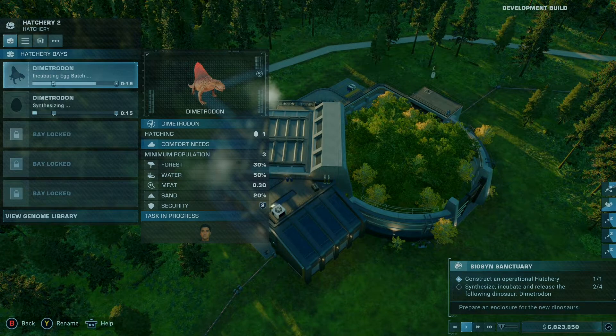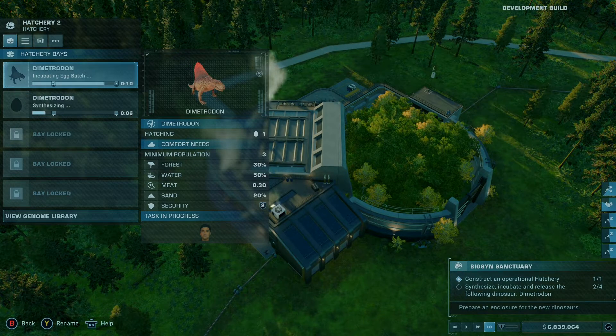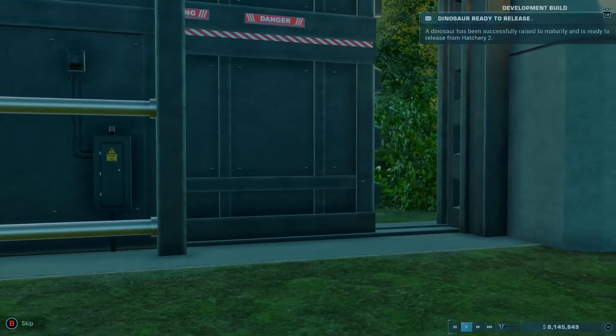Launching on the 14th of June on PlayStation 4, PlayStation 5, Xbox One, Xbox Series X/S, and PC, Jurassic World Evolution 2 Dominion Biosyn expansion will cost £15.99 in the UK and $19.99 in the US.